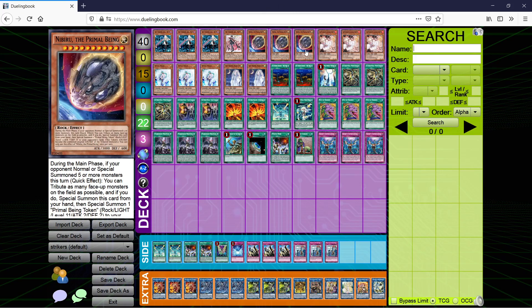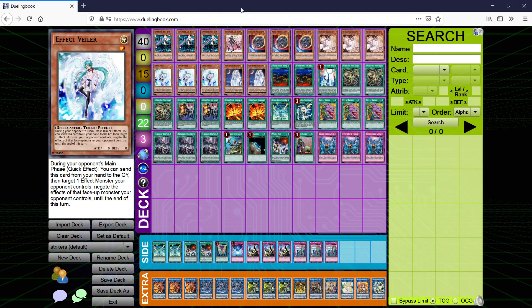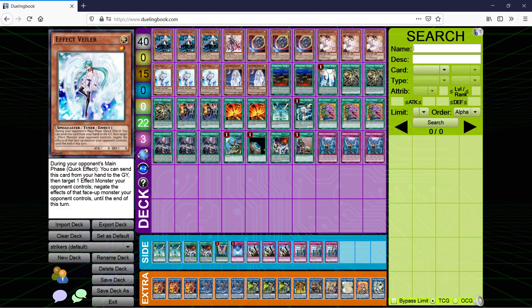3 Nibiru — that said, in some matchups just side it out. Triple Ash Blossom, self-explanatory. How you use Ash is a big indication of your knowledge as a player — I'll go over that more in matchups.